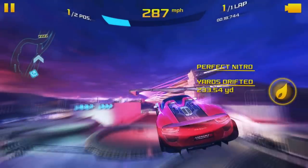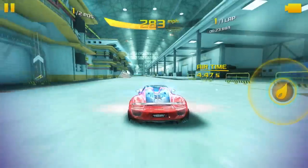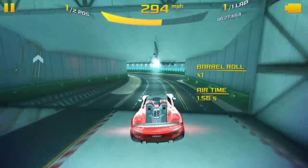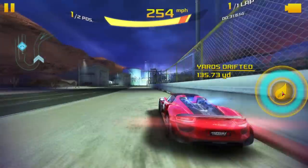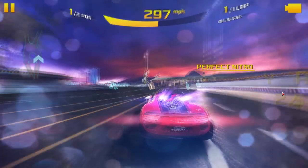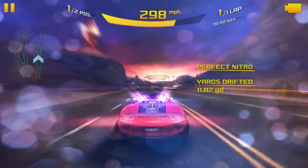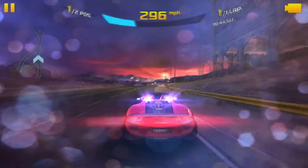For tip number two: when upgrading top speed, you may get to the final upgrade and it's many hundreds of thousands of credits. If you don't want to spend that, in mastery there are free upgrades for all classes of cars on the fifth and tenth masteries of some cars. If you find these, you can spend less money completing a car's mastery than buying that upgrade outright, then use that free upgrade on the really expensive one on the Enduro Double Down car.